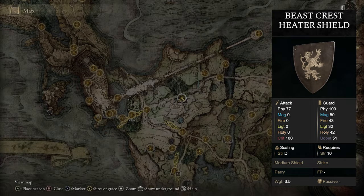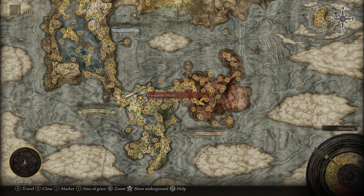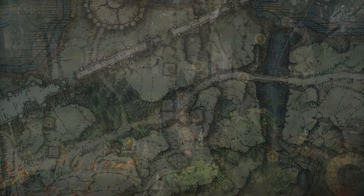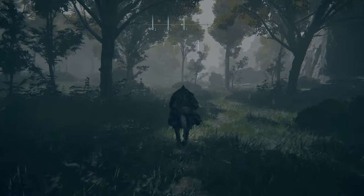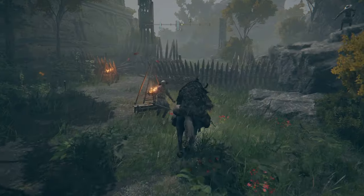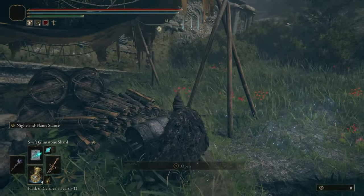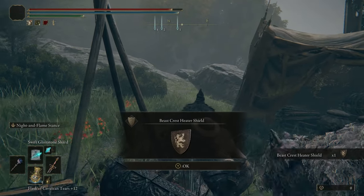If you'd like the Beast Crest Heater Shield, you can head over to the War Master's Shack in Limgrave. Once you're here, make your way towards the Saints Bridge, and then in the middle where that marker is, you'll find the shield in a chest inside the camp — just on the other side of this large square structure. And that's how you get the Beast Crest Heater Shield.